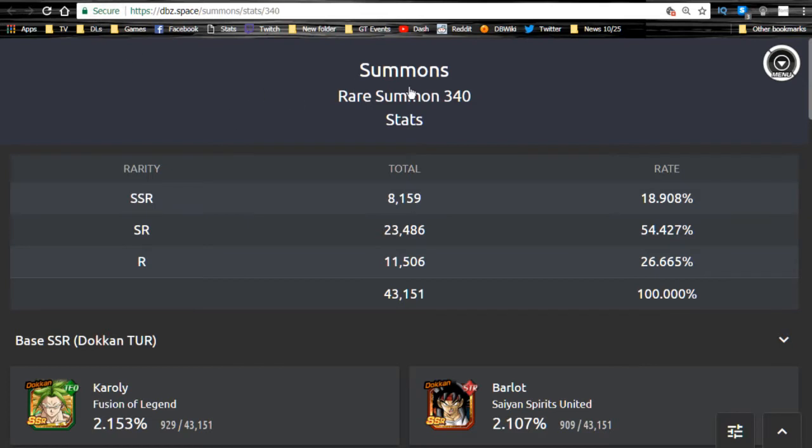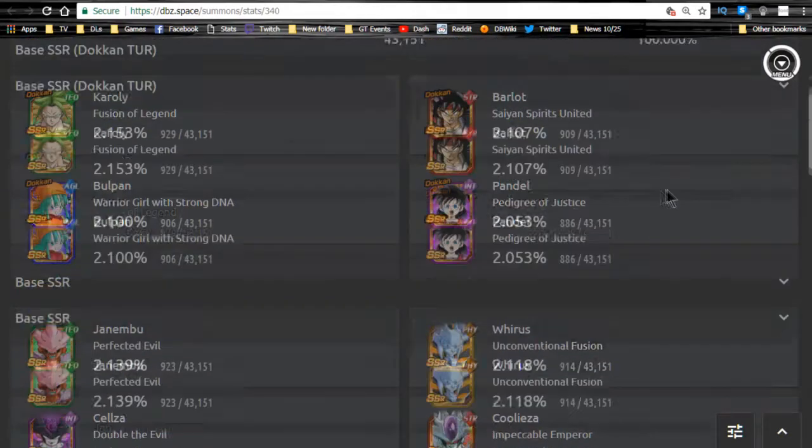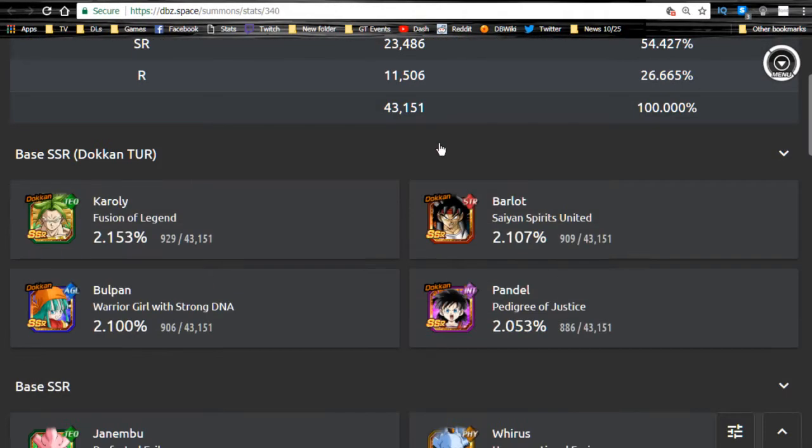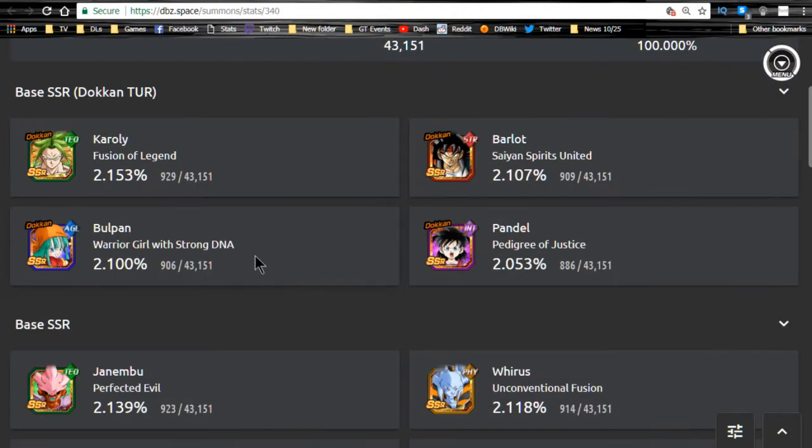The banner summon rates have SSR rates at about 18.9 to 19 percent. That makes sense since there are very few SSRs on the banner. Banners like this typically have higher rates because they only come out once in a blue moon — they're not in normal summon pulls — so the rates are always going to be higher.